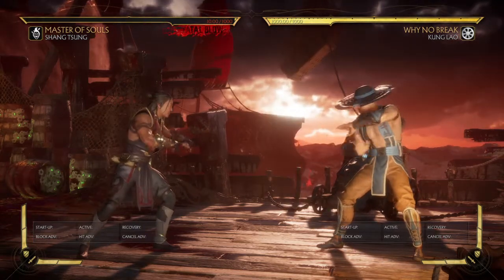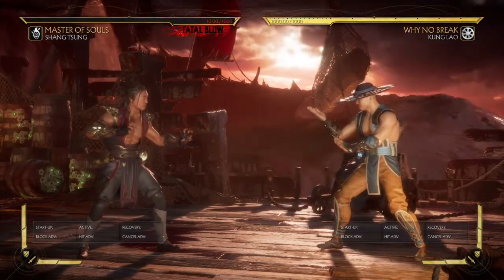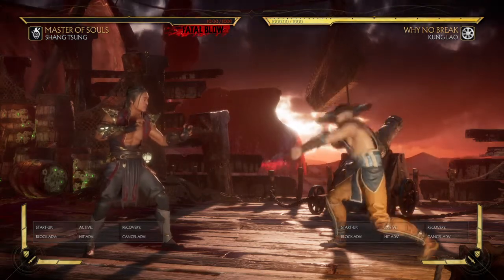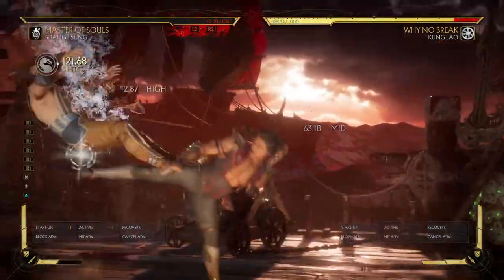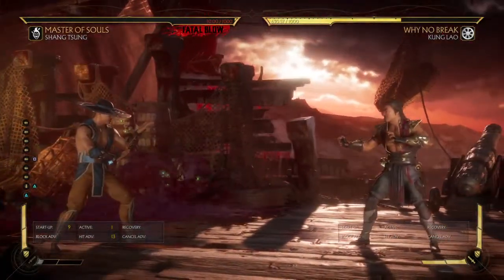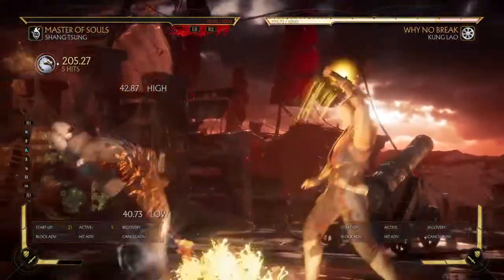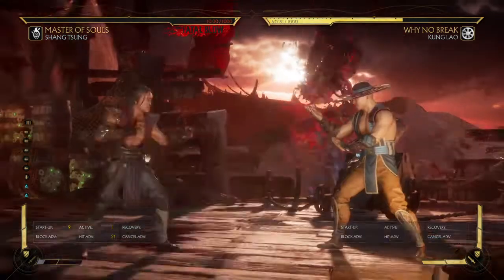Not many characters can get 40% for two bars. There are characters like Sonya that can get 35% with no bars, or characters that get a shit ton for just one bar. But not every character in this game can get 40% off two bars. You could absolutely cash out with Shang, but that is not what this character is for. So that's one thing you can do with Soul Eater Shang — mix this shit up and get your damn near 27%, stuff like this. Another good punisher is this right here — super simple, 36% for two bars. That's a punisher right there.